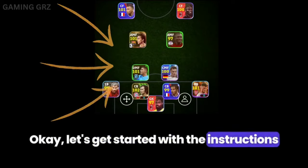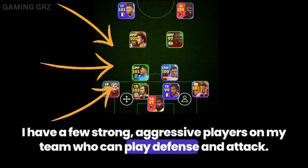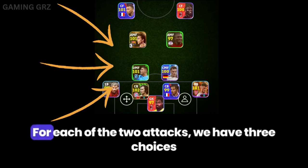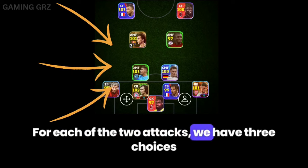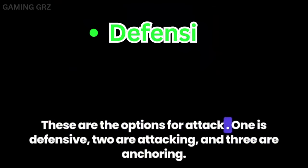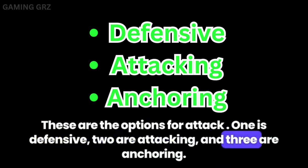Okay, let's get started with the instructions. I have a few strong, aggressive players on my team who can play defense and attack. For each of the two attacks, we have three choices. These are the options for attack: one is defensive, two is attacking, and three is anchoring.